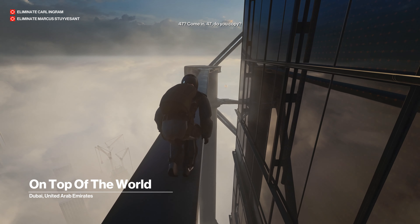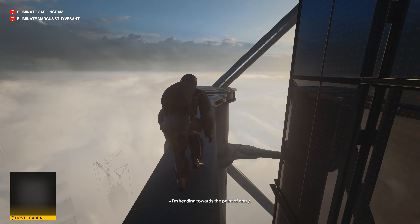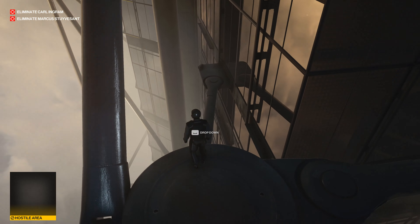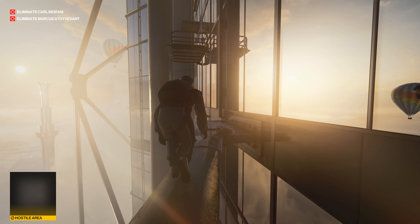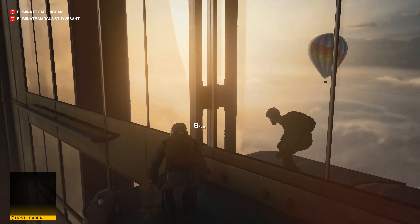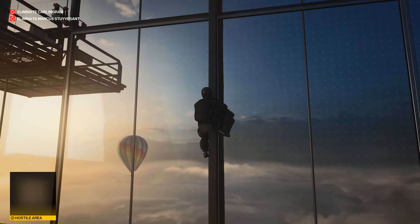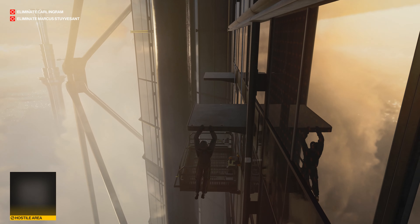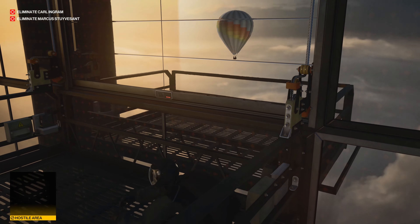47, come in. Do you copy? I'm here. Are you in position? I'm heading towards the point of entry. Get back to me when you're there. So I'm pretty sure that the last time we played, if I'd have just remembered the keycode for the safe in the office, then I think we very well could have got all the way to the end of this mission. So I'm going to get myself back to that exact same position as quickly as possible.